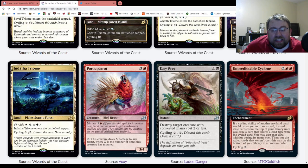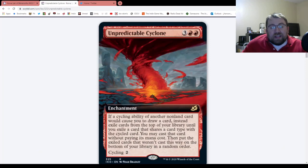Now we go on to one of the more silly cards we have seen in a while. Unpredictable Cyclone. Five mana for an enchantment. If a cycling ability of another non-land card would cause you to draw a card, instead exile cards from the top of your library until you exile a card that shares a card type with the cycled card. You may cast that card without paying its mana cost, then put the exiled cards that weren't cast this way on the bottom of your library in a random order. It also has cycling for two. This is a potentially very powerful card in cycle-matters type deck designs — for many people, this is a Possibility Storm.